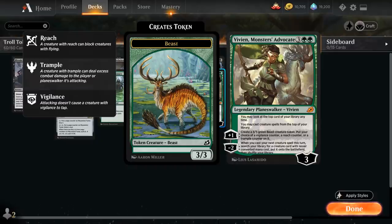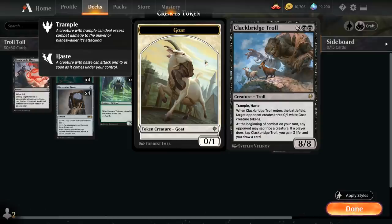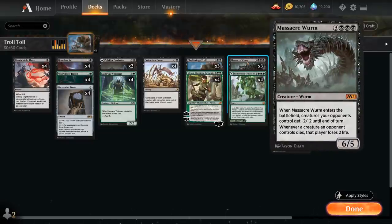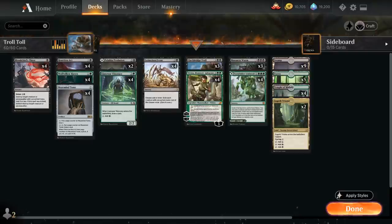So if we have Vivian in play, we use the minus-two ability and cast Massacre Worm, which has converted mana cost 6. We then search for a creature with lesser converted mana cost — meaning we search up Clackbridge Troll — which enters the battlefield before the Massacre Worm, so we make those Goat tokens and then wipe them away with the Massacre Worm right away, resulting in a ton of damage, plus an 8/8 Haste that can attack immediately. To prevent the opponent from having too many creatures to sacrifice to the Troll, our deck has a ton of spot removal.